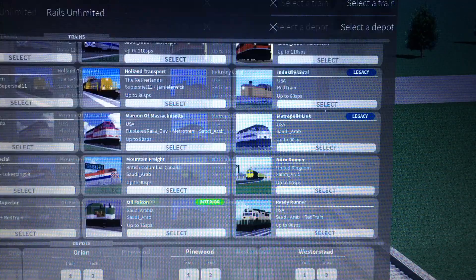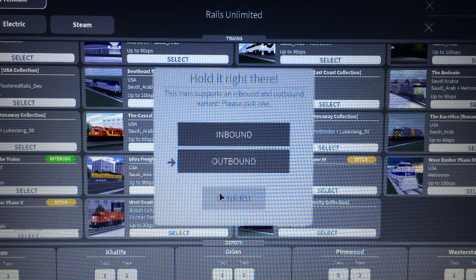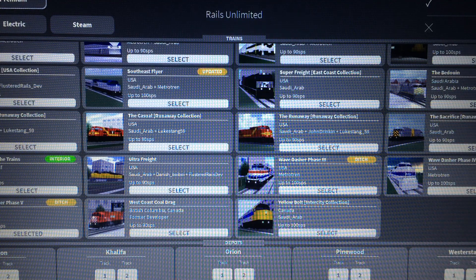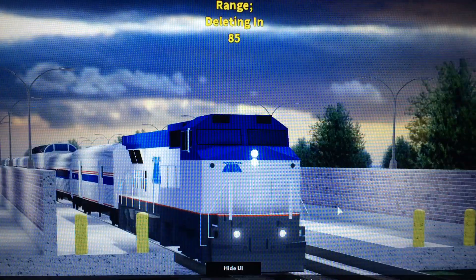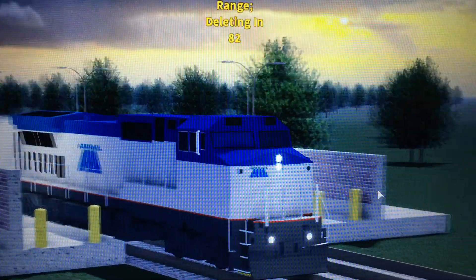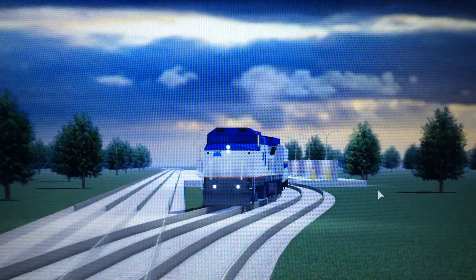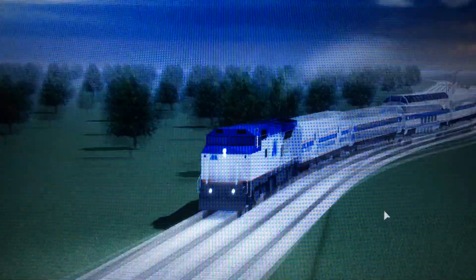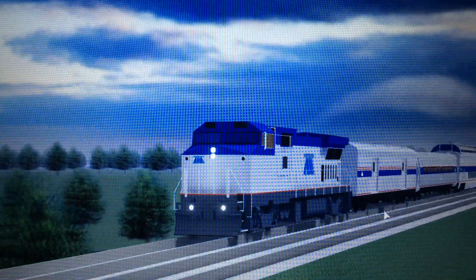Alright, so now there's only one more scheme to show — Phase 5, which is the current Amtrak paint scheme. Starting at Orion again. So yeah, this is the Phase 5, and this is probably the version you're going to see throughout most Amtrak yards. Most yards owned by Amtrak have these Dash 8 locomotives, and they're mostly painted in this paint scheme.